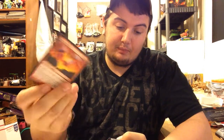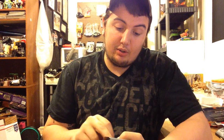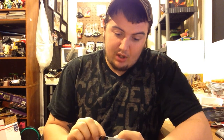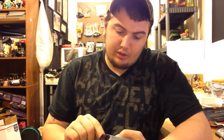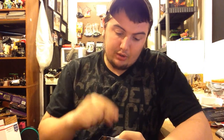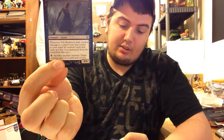Deathbringer: whenever another creature dies, you may put a 1/1 counter on this card. Remove a 1/1 counter from this card: deal one damage to target creature or player - that's pretty cool, I like that. Fell Shepherd: when this card deals combat damage to a player, you may return to your hand all creature cards that were put into the graveyard from the battlefield this turn. You can also sacrifice another creature: target creature gets -2/-2 until end of turn. It's a seven-drop but it's also an 8/6 with everything - not too bad actually.